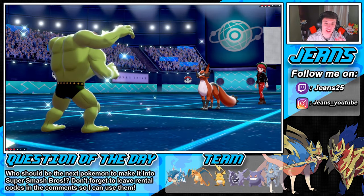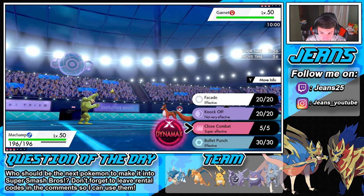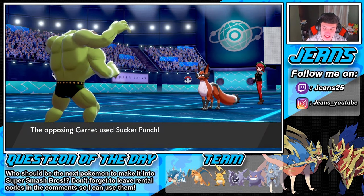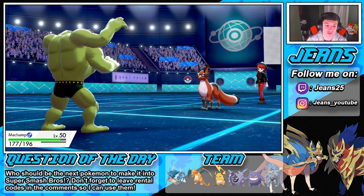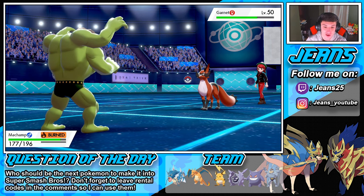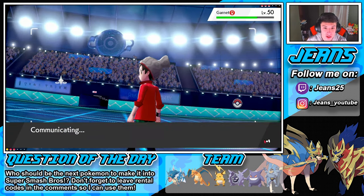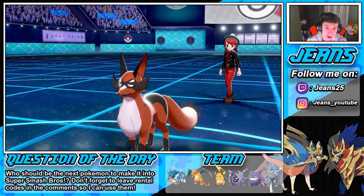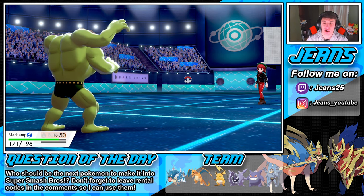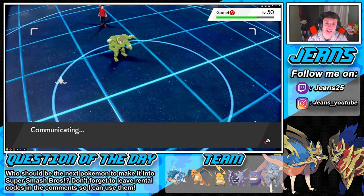We should have led Cloyster — Cloyster would have been huge. We go for Knock Off, predicting the swap. The opponent goes for Sucker Punch instead — we eat that up and knock off his item which might be Focus Sash. It was Focus Sash since the Knock Off confirmed it. We go into Close Combat then swap out as he goes for Dig — we roll in Charizard and easily dodge that Dig because we're Flying-type. We now have Guts triggered on Machamp from the burn but Charizard is flying in to do some work.